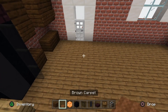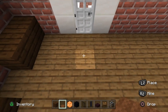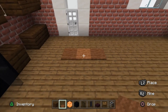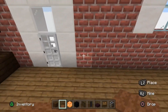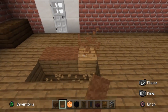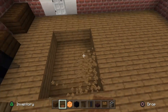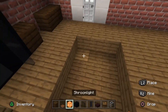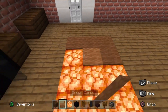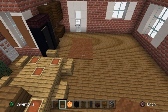For under-counter lighting, leave the block beside the door, go three blocks along in line with the brick block pillar, then knock out the floor underneath for four blocks - to the end of the fridge. Fill the holes with shroom lights and place brown carpet over the top, lighting up the kitchen without any visible lights at ground level.